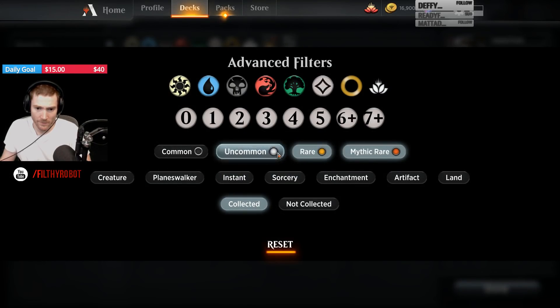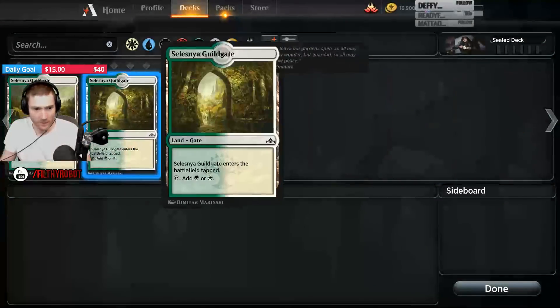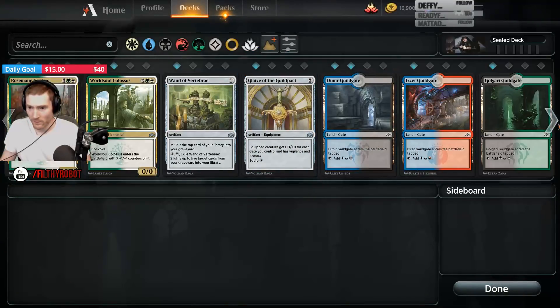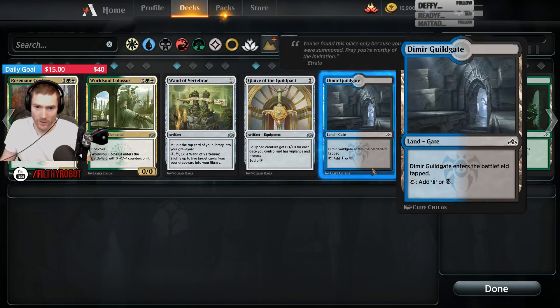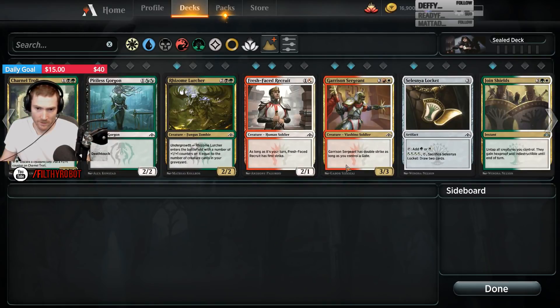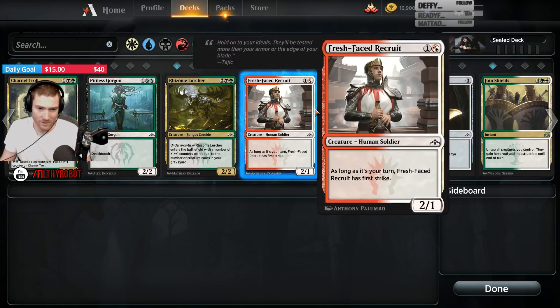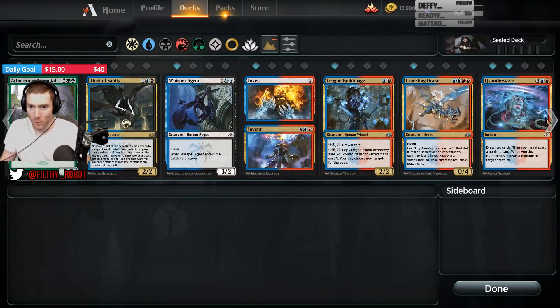So the rares and uncommons. What do the multicolors look like? Are they common? We got Guild Gates for 2 Selesnya, 1 Golgari, 1 Izzet, 2 Dimir. We got 1 Rosemane Centaur, Garrison Sergeants, 2 Fresh-Faced Recruits, 1 Lurcher, 1 Gorgon, 2 Hypothesizzles, 1 Whisper Agent.